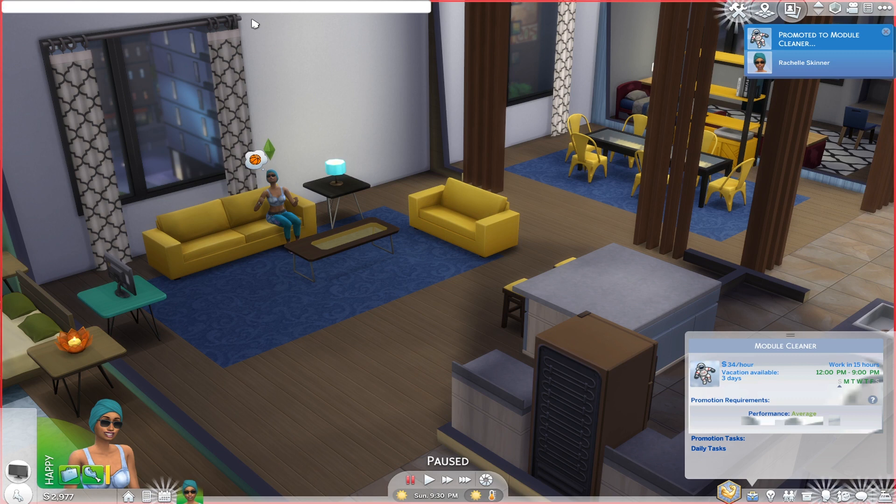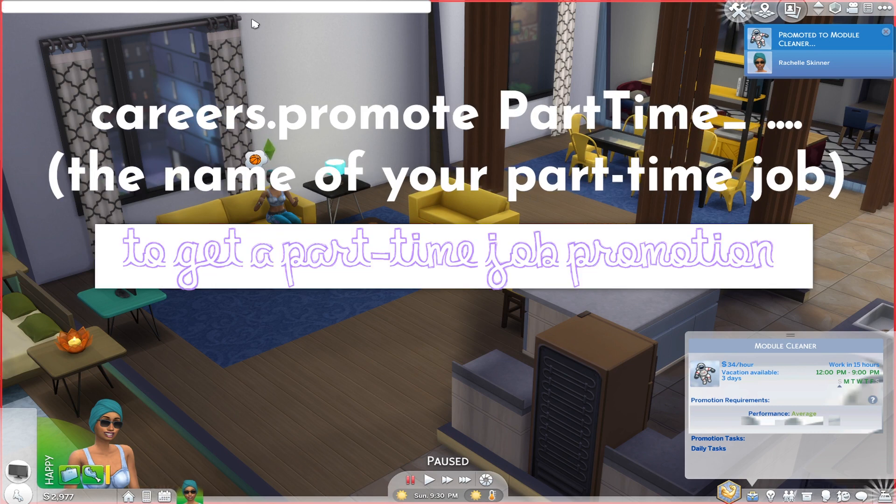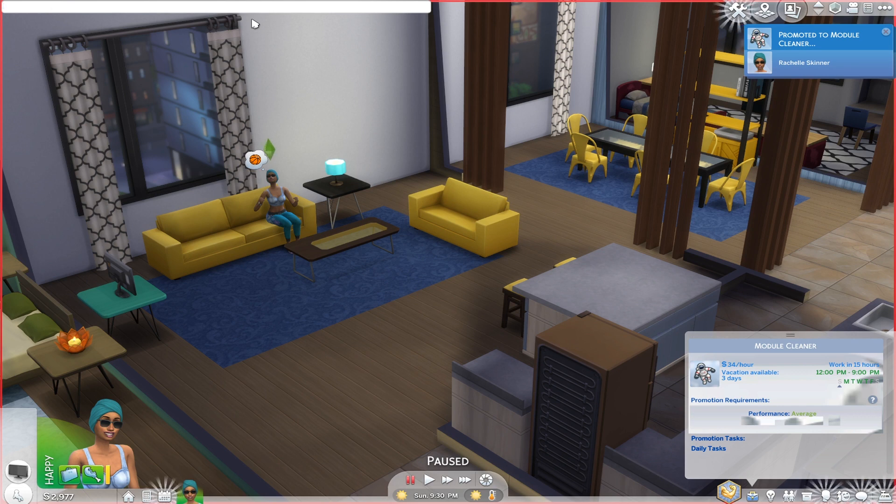This cheat can also be used for promoting through grade school and high school, and can be used for part-time jobs such as babysitter, barista, diver, and fast food employee. For a part-time job like barista, type: 'careers.promote PartTime_Barista' — note the capital P and capital T. For full-time jobs just skip the 'PartTime_' prefix.